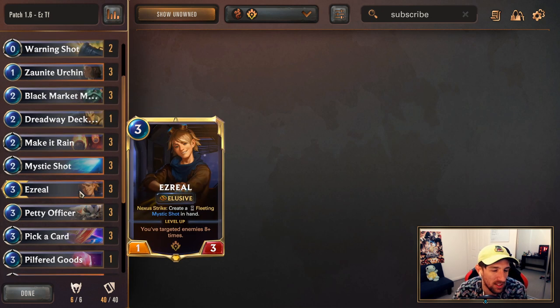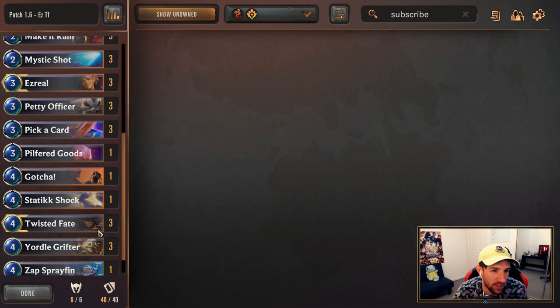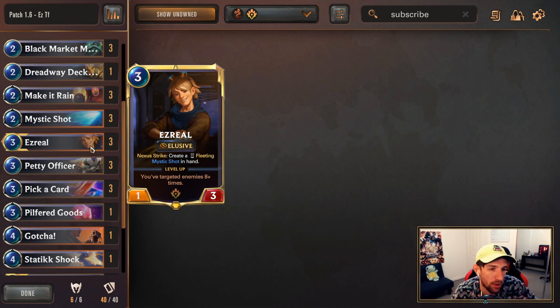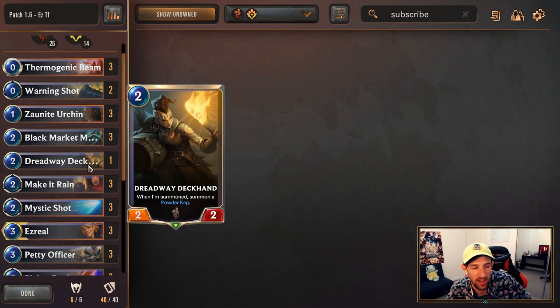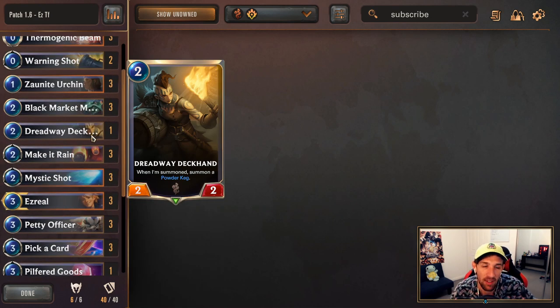Pilfered Goods is a single copy — just to trim out the deck and find more usefulness with the Merchants and Warning Shot. Don't want to run any more copies. You can consider taking out Zap's Brayfin for maybe a second Pilfered Goods if you'd like. Petty Officer is going to be three copies — almost auto-include in this kind of list. Three copies of Ezreal. Three copies of Mystic Shot. Three Maker Reigns. I'm just running one single Dreadway Deckhand because it can have some unique situations in the early game, but as you draw it later it's not as useful. I've always thought it was one of the weaker cards in this list.